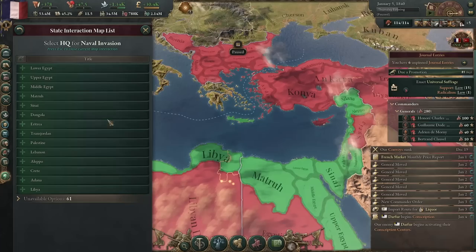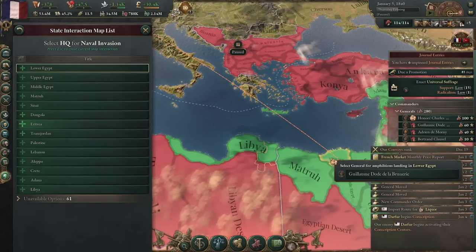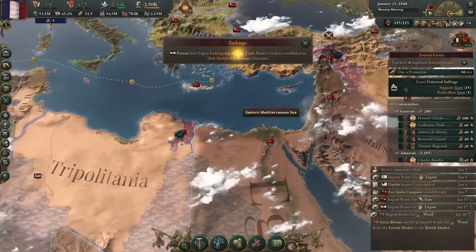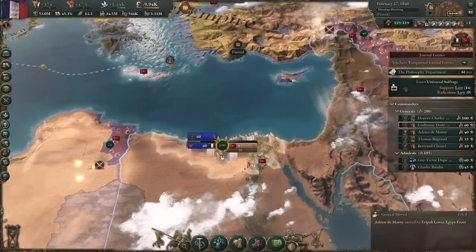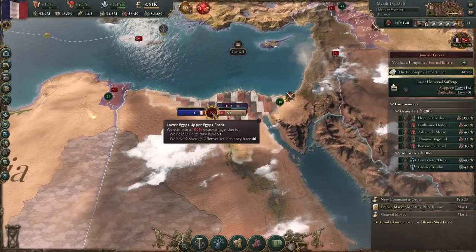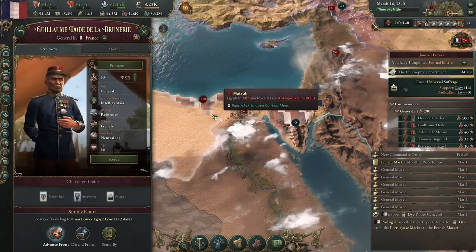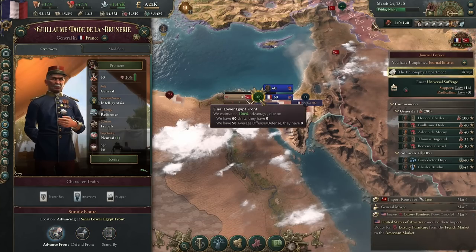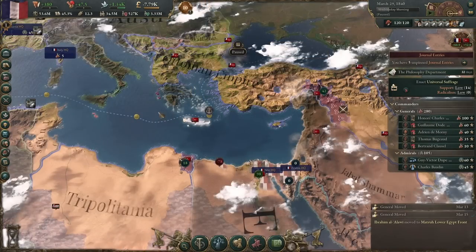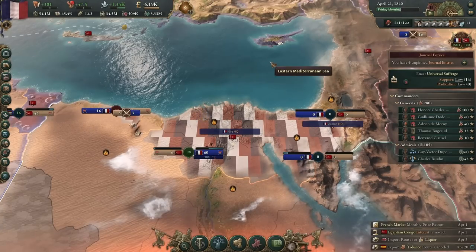Let's do another naval invasion into Lower Egypt. Do the same thing up here with your other guy. Basically the exact same strategy you just did against Britain, you're going to do against Egypt. And there's a naval invasion completely uncontested because the AI is awful in this game. Troop allocation in this game is damn awful. Beat up Egypt, take all their stuff and run with it. It's a certified French moment.